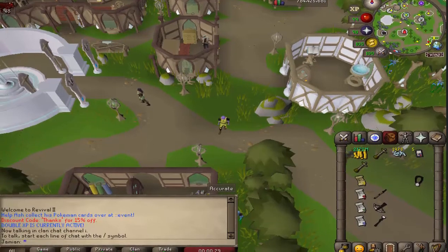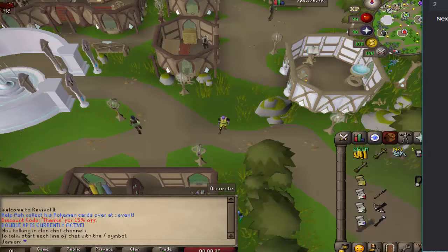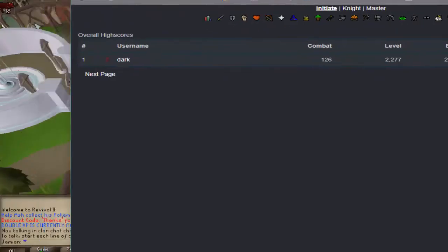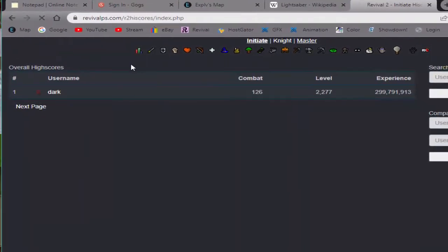The update just happened a couple minutes ago and is live. The first thing that got updated was the high scores. Big shoutout to Dark — he did all the development on it, so all the credit goes to him. He is currently ranked one. Congrats. All you have to do is log in then log back out and you should show up. I already did that so I am now rank one master.